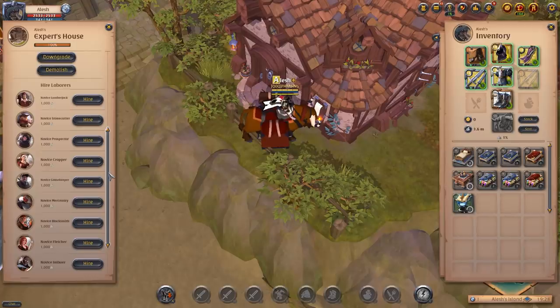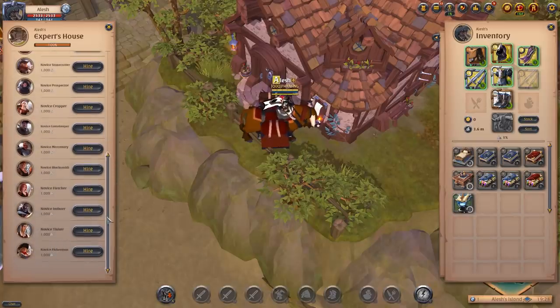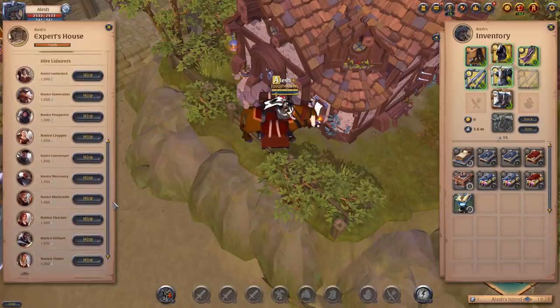There are 3 types of laborers in Albion Online. We have the gathering laborers — the lumberjack, stonecutter, prospector, cropper, gamekeeper, and fisherman. Once you hire these laborers and give them the required resources, they will go out and gather raw resources such as raw ore and logs. They won't return with refined resources.